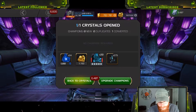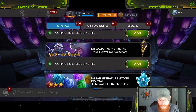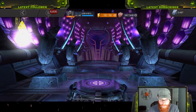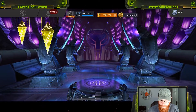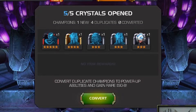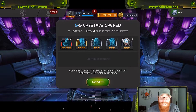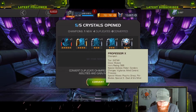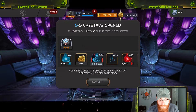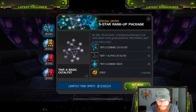Did we get enough for a six-star crystal yet? Not yet. We're definitely going to have enough eventually. So, let's go ahead and go to the Apocalypse crystals. We are popping these and I'm going to pep method these as well — we're going full send here. We got a five-star, a four-star, and three three-stars. We did get Professor X, which is kind of cool. I mean, that's not at all what I was looking for, but let's go ahead and convert this. We are still 150 short of our six-star crystal. Let me see if I can figure out a way to get what I need.